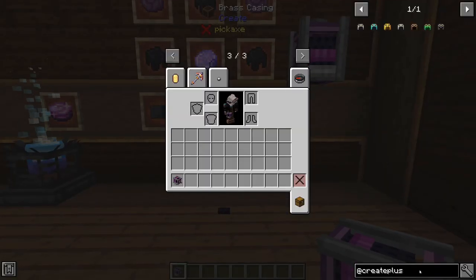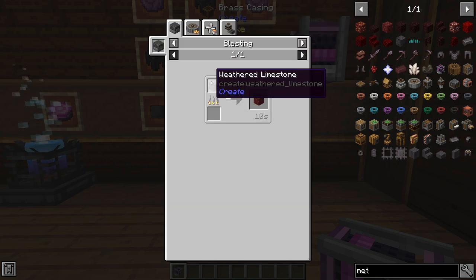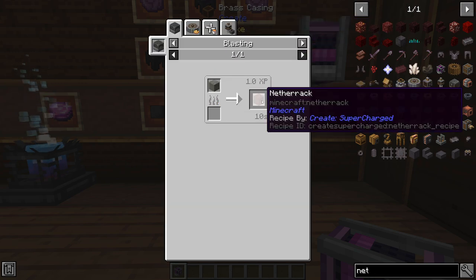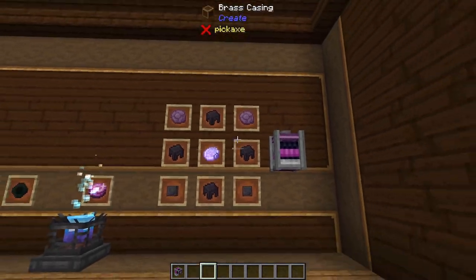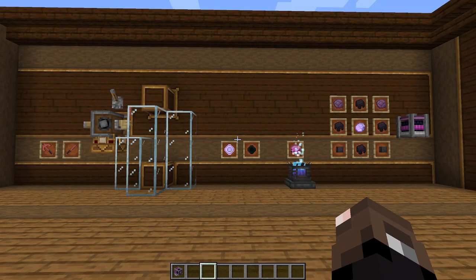Create Supercharged also adds a few other recipes — for example, a Netherrack recipe where you can cook weathered limestone and make Netherrack. It adds a few new things you can automate and basically just makes the whole game a little bit easier and nicer to play.